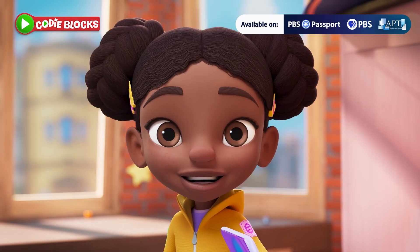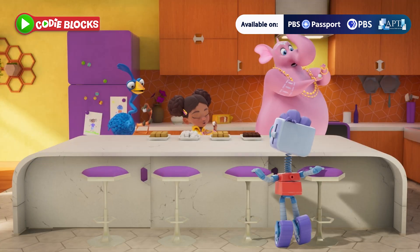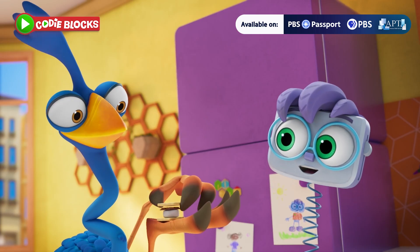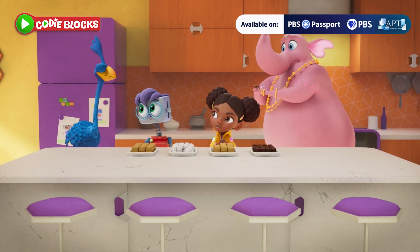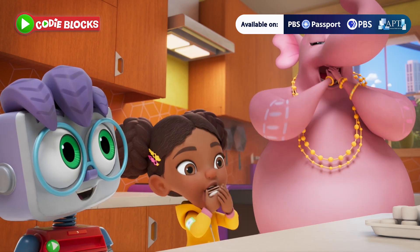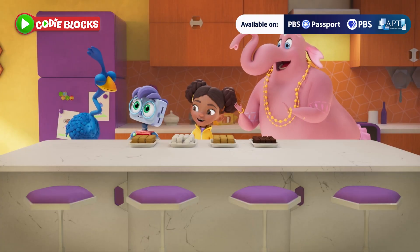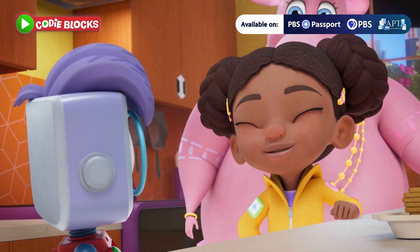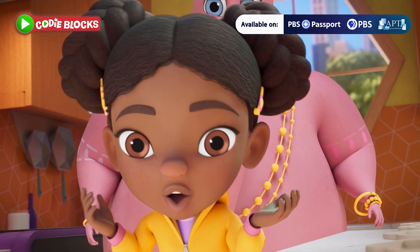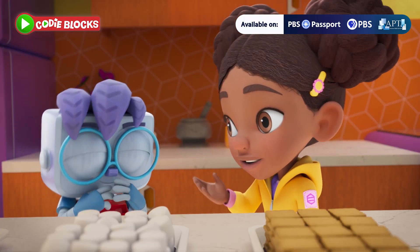S'more! We need to make some s'mores! Marshmallow! Chocolate! Cracker! Cracker! I wanna try! Bro-bot, you're gonna love him. I've never made s'mores. You know there's a code for that. There's a sequence to making s'mores, Cody.